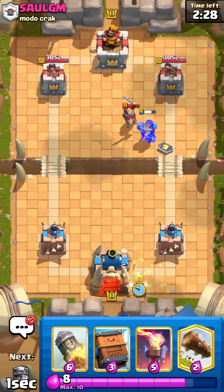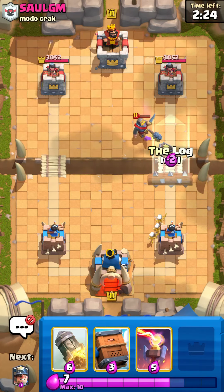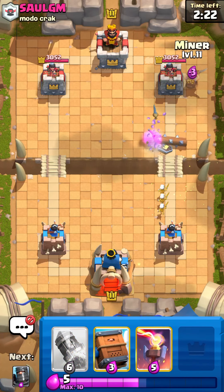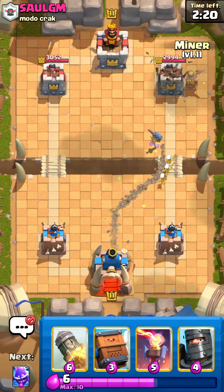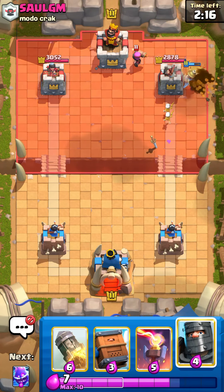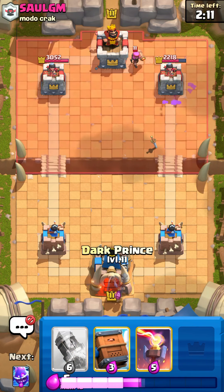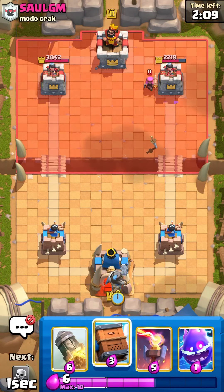He plays Knight. Well, I have no idea now. I thought maybe our Dark Prince would fully take out the Knight, but we're just going to use a Log here and go ahead and Miner with these Skellies, maybe get some Skelly hits. And yeah, I'd say that Firecracker isn't going to splash on it — so look at that, we're going to bring it down all the way to 2200.